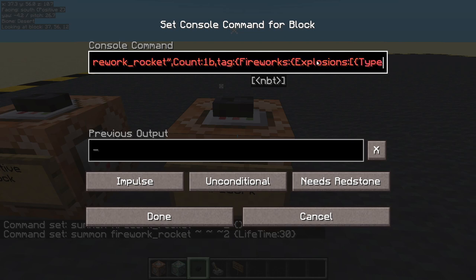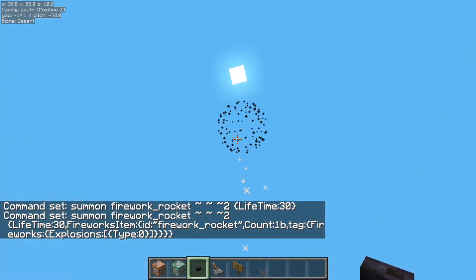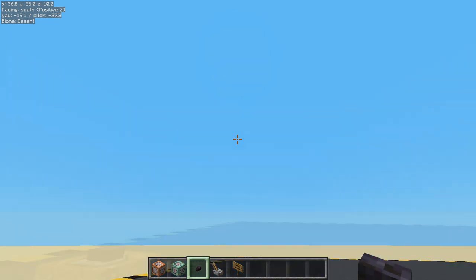First thing we'll do is set the type. I'm going to say zero, so type is small ball. We can have one for big ball, two for star shaped, three for creeper shaped, and four for a burst.